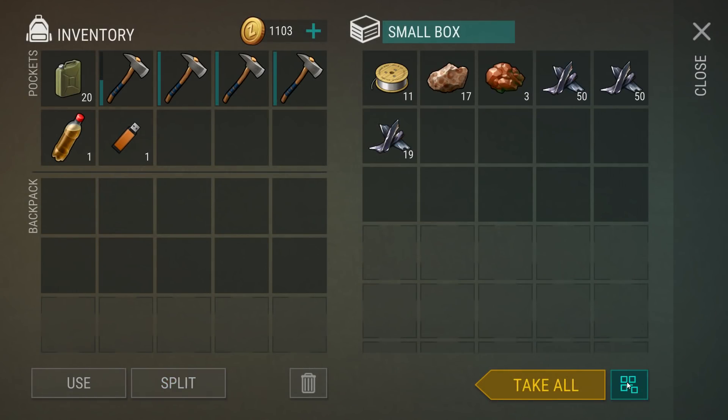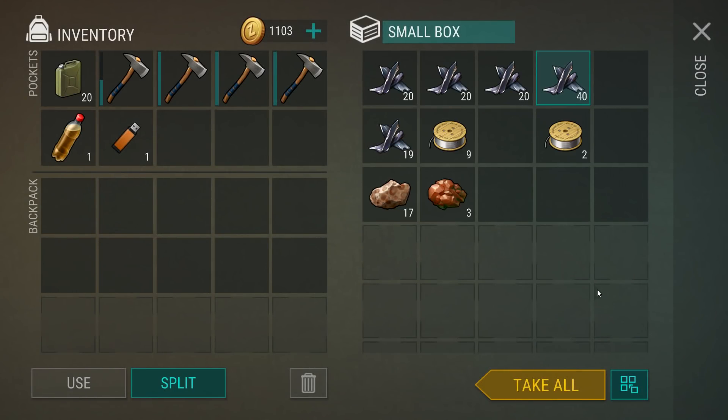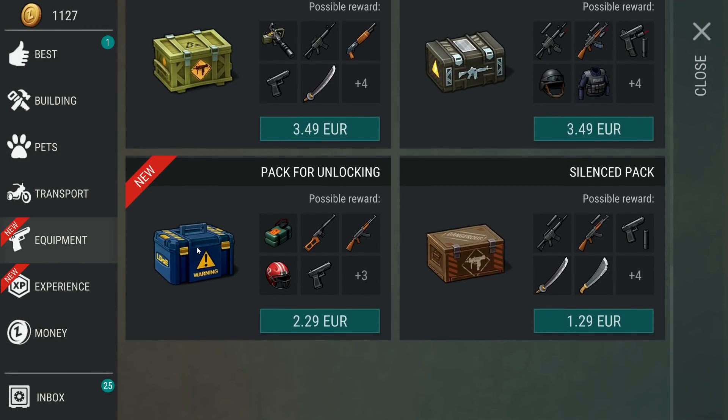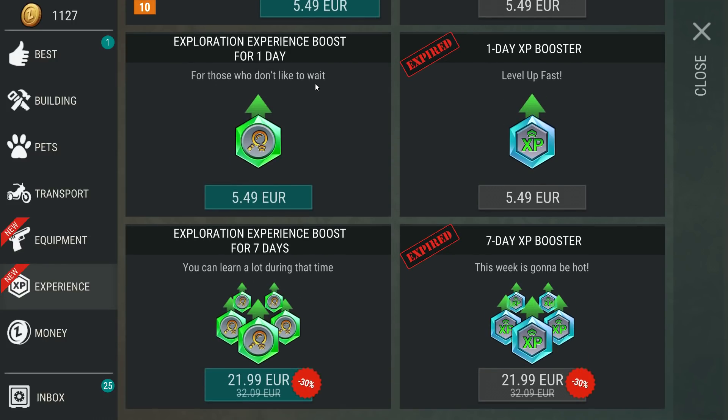They changed the scrap stacks from 20 to 50 — very nice move. We get a lot of scrap from the recycler. The shop got some extra explorers added back and guns to purchase, though it's definitely not worth it for me.